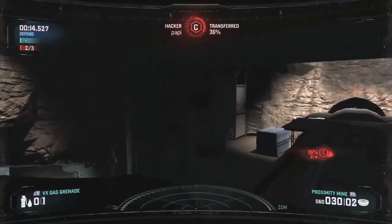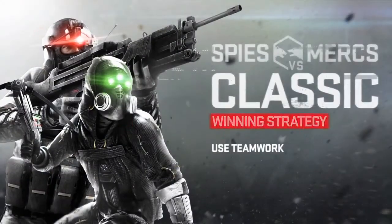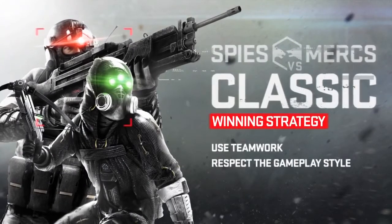Your best strategy is the simplest: communicate with your partner, use teamwork, and understand that Spies and Mercs are very different entities. Play to your advantages and learn from the opposition.